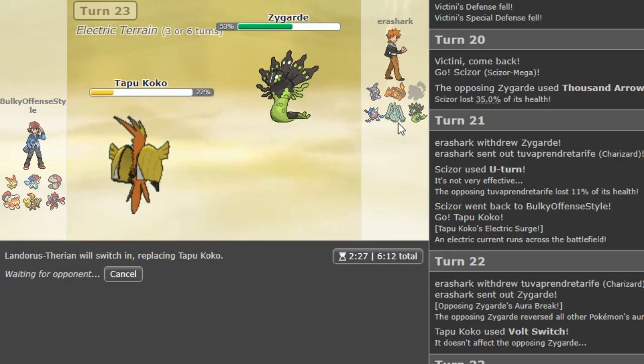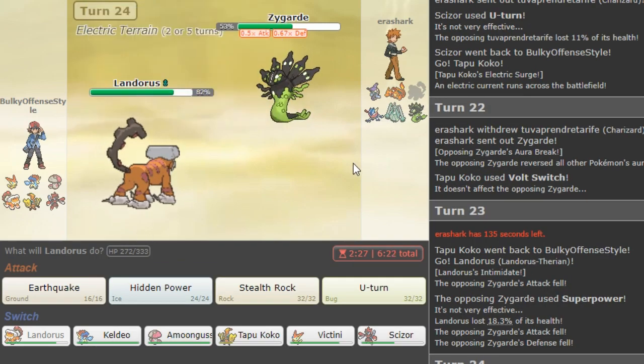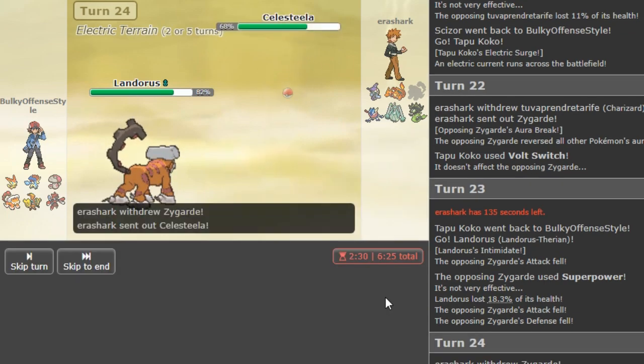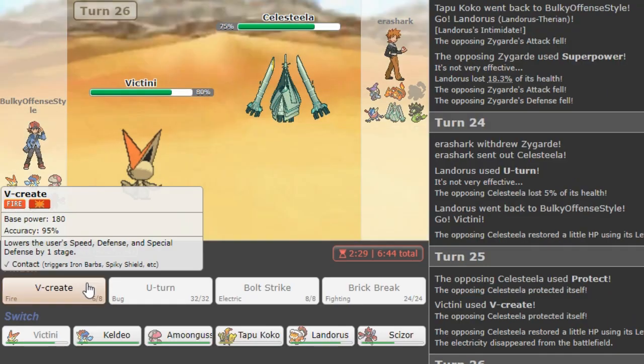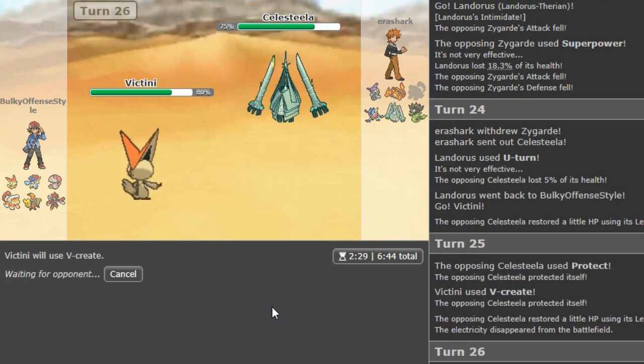If he's Zard Y he might not want to stay in. But if he goes hard Zygarde I'm completely fine. If I see he's Zard X and he stays in, I can go into Lando and Intimidate. He does make that play which is really obvious and predictable. I just have to make sure I get my Scizor healthy — if I bring Scizor in, he gets Zard in again. It will be fine. Superpower is there for some reason — not sure what he predicted. I think U-turn momentum is better — get Victini in and click V-Create.